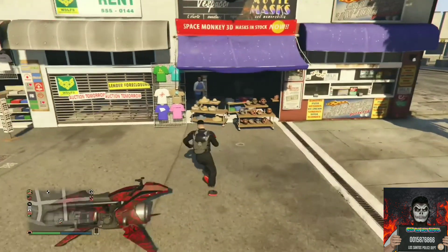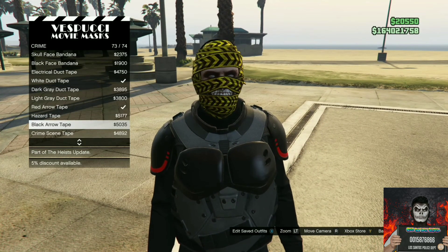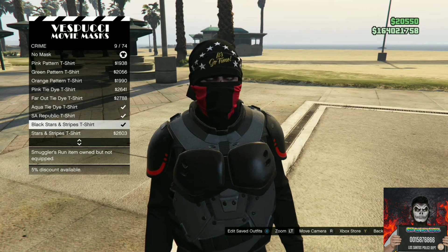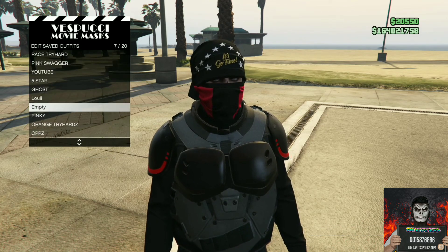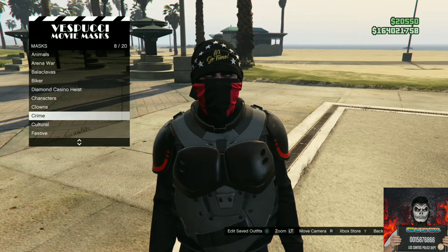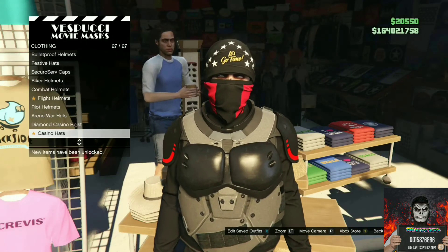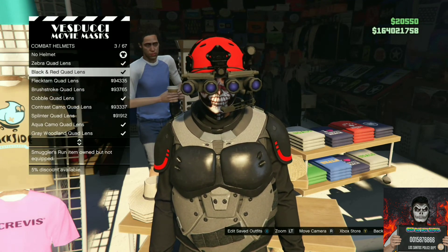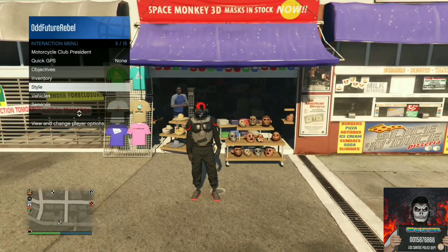Make your way to the mask store. Find the crime section and purchase the crime mask. Save this as an outfit and continue to stay at the mask store. Move over to the left side of the mask store, find the combat helmet section — it should be at the bottom — and purchase the black and red quad lens. Back out from the mask store and apply the saved outfit we just made.